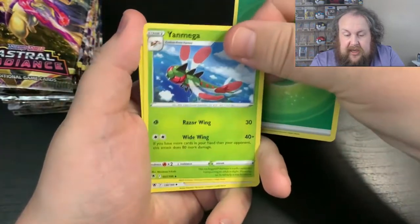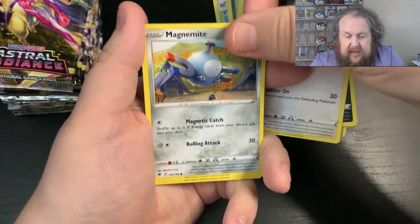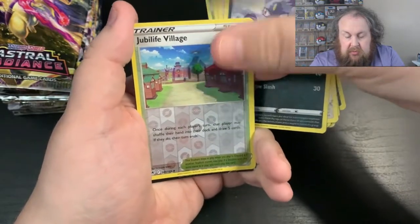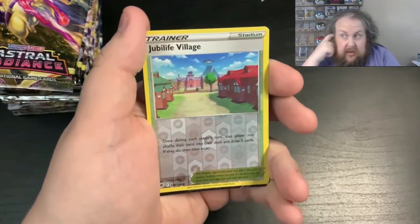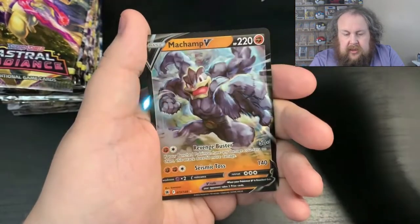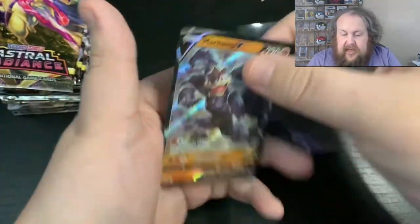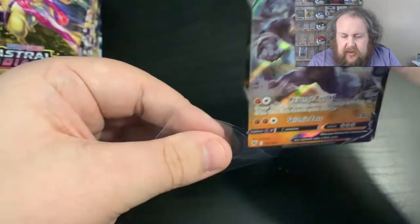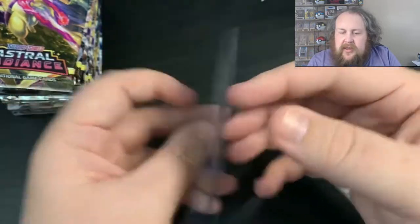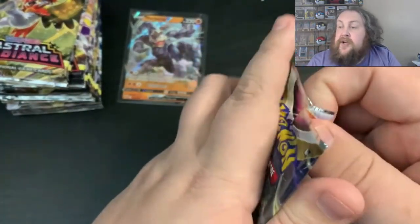So this one we get Grass Energy, Yanmega, Psylene, Azealf, Nickit, Chatter, Magnemite, Teddiursa, Hisu Sneasel, a Reverse Jublife Village. And there is something here, so we'll always take a moment when we find something that's a bit of a hit. Let's find out what it is — it's Machamp V! Machamp V, it's got a nice pattern to it as well. Let's sleeve that up — first hit of this video, and it's got a nice hollow pattern to it. I've not got that card either, so that's always good.